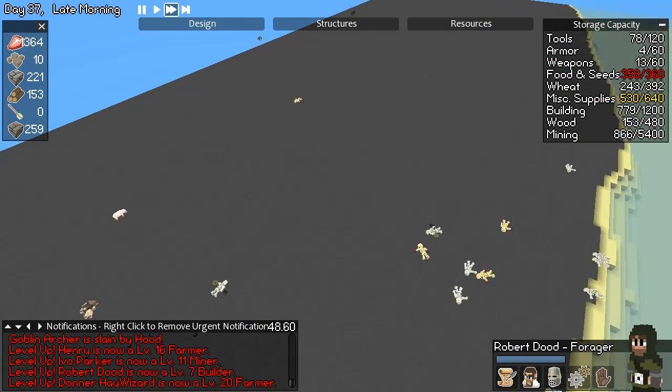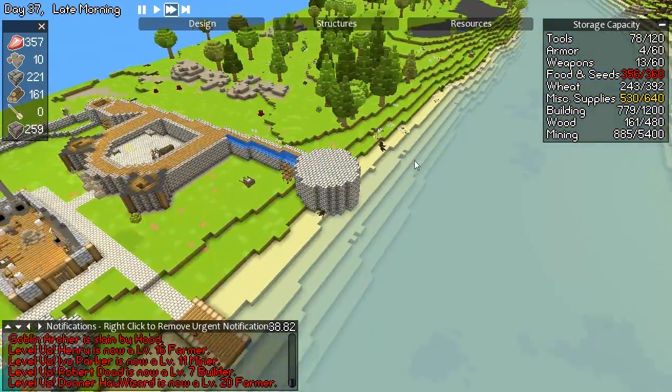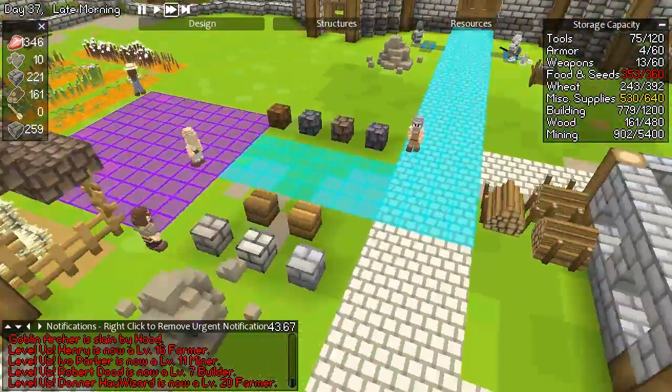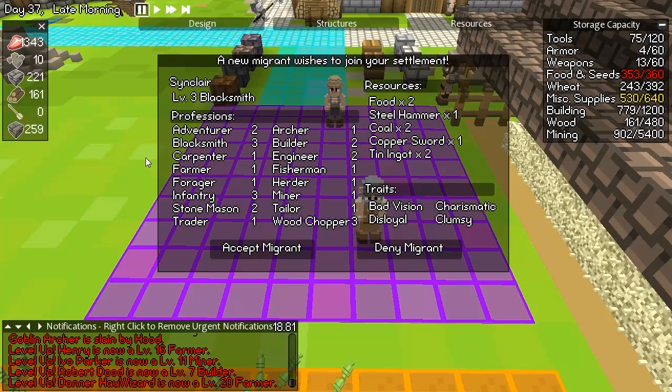Everyone keeps getting stuck and I just keep thinking the enemy is going to annihilate us, but it doesn't end up being the case. Go over there and eat that chicken. A new person! Looks like you're a blacksmith. Hello blacksmith — did you bring any decent tools? Let's see — a steel hammer and a copper sword. Not great. The steel hammer is all right though. He's got bad vision, he's charismatic, disloyal, and clumsy. He's another soldier actually. That's not bad. I could have another soldier. Having a third infantry soldier is always nice.